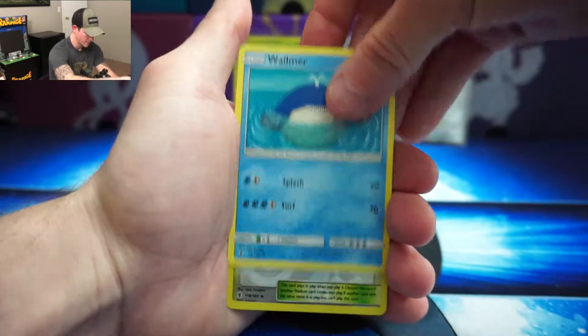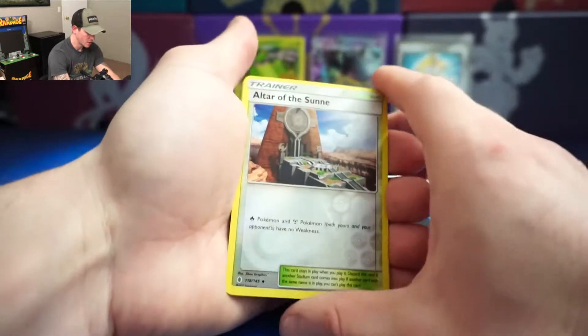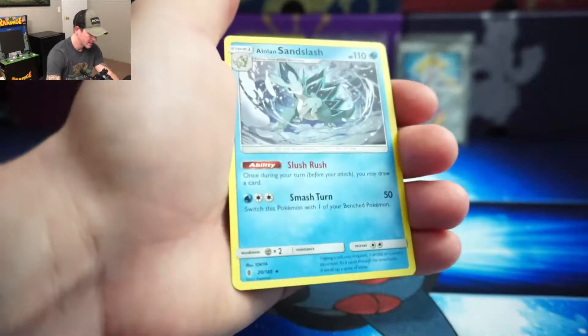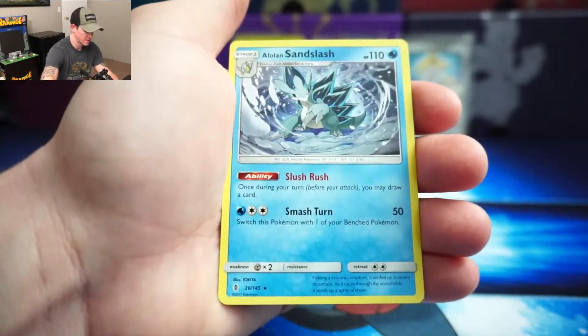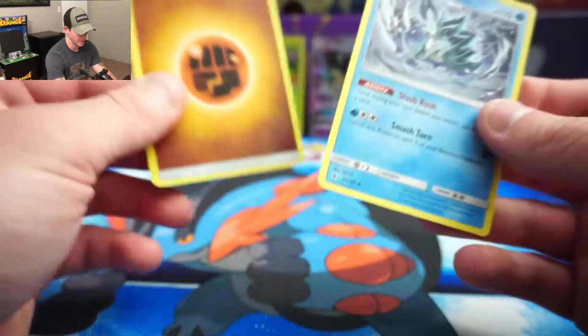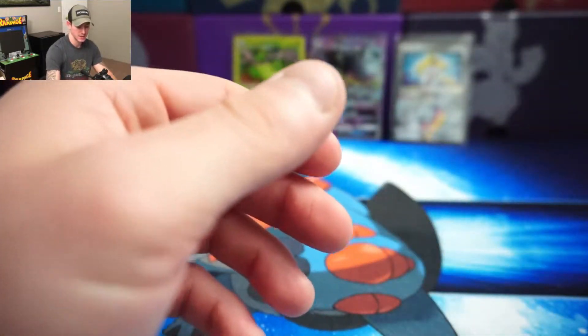So here we got Glaceon, Weepinbell, Altar of the Moon, Whismur, Nosepass, Wimpod, Goomy, Wailmer — reverse holo Altar of the Sun to go with the Moon. And we got an Alolan Sandslash — very cool!